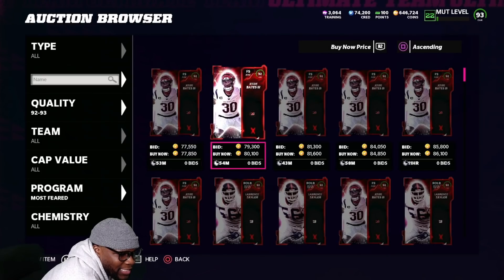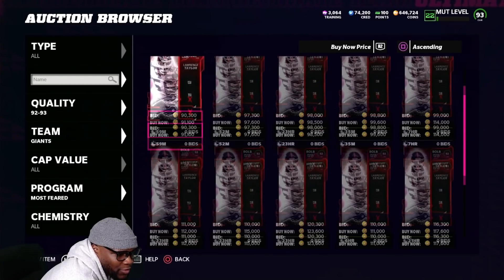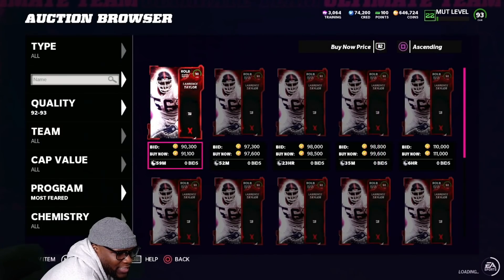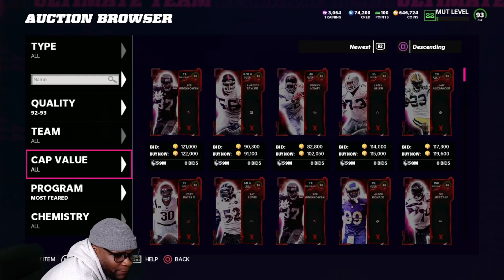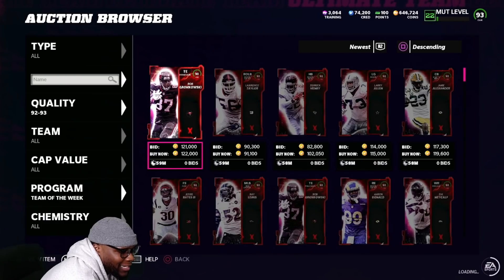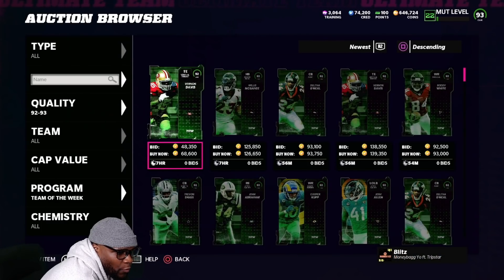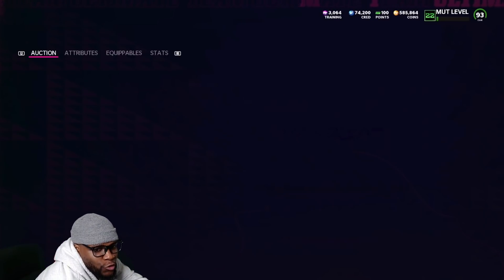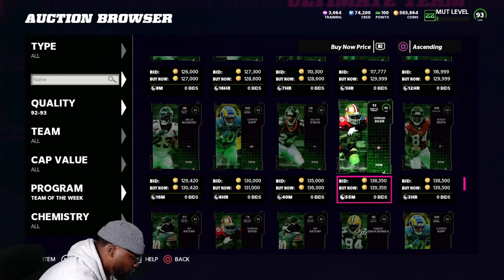Let me check this card's price real quick — we gotta make sure everything's straight. We're looking at these for about 80k from what it looks like. Anything at 80 is good since car prices dropped, which means y'all can upgrade your team. I'm not gonna look at campus heroes because you gotta scroll through a whole new filter. A 68k price for Vernon Davis — I'm thinking we could do at least 80 on a 92. This might actually be a super snipe.